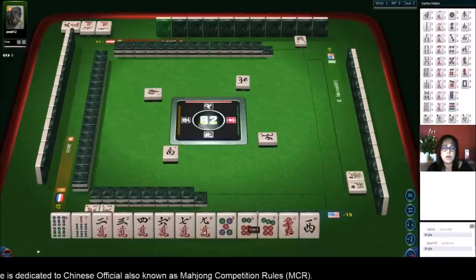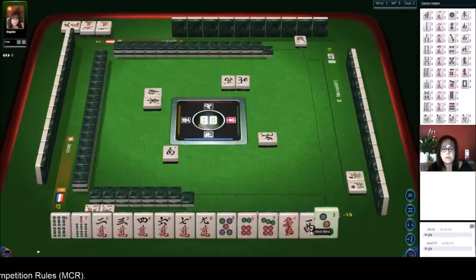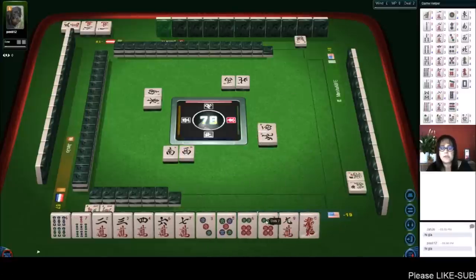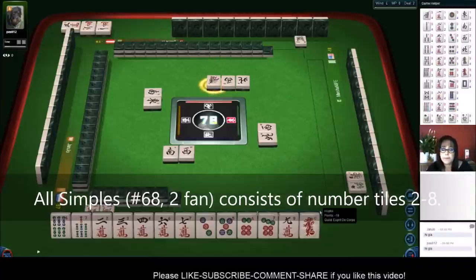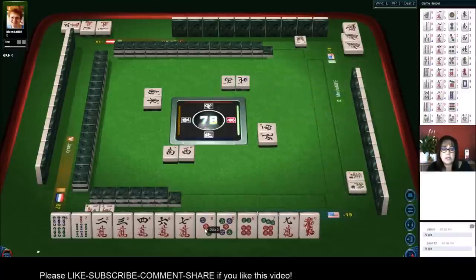We have a two, three, four. All we need is a pair. We'll get rid of the dragon and the west next — number tiles will be ideal. Now we can get rid of the nine crack and go for all simples for two additional points. All simples means numbers two through eight — no ones and nines, which are terminals. We just need to chow and get a pair.